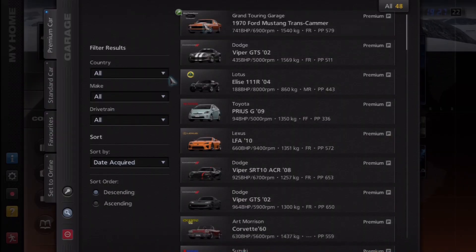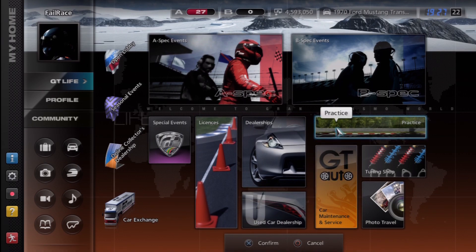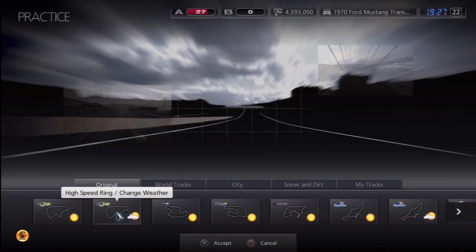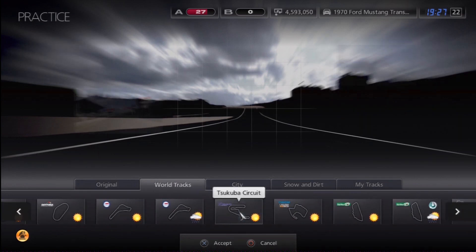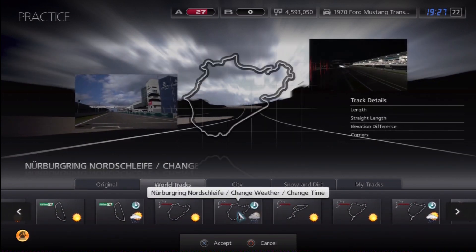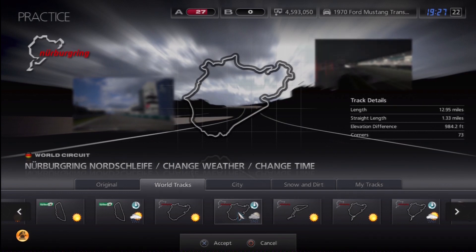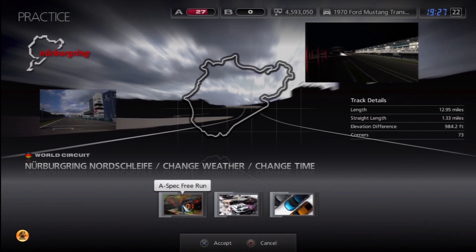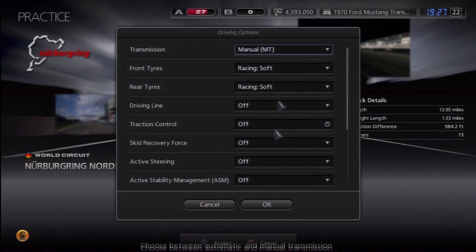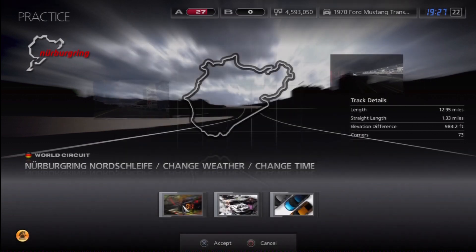This is the vehicle I'm going to be using and my challenge is to do a lap of the Nürburgring. I know the Nürburgring is a good challenge-y track. I'm going to do a lap of the Nürburgring in the pouring rain at night, because people wanted to see me drive a NASCAR at night around here and that sounded quite fun. Unfortunately, you literally can't see a thing.